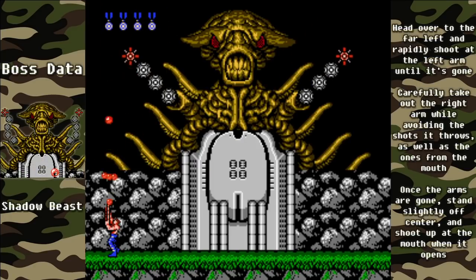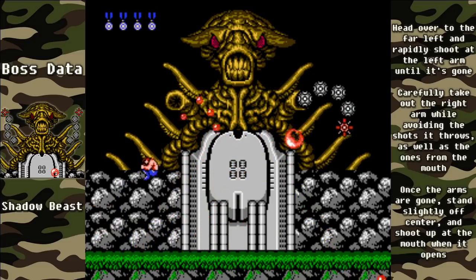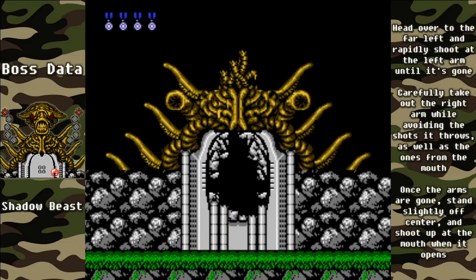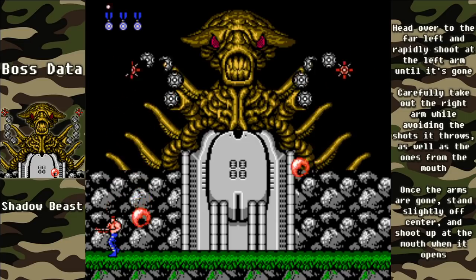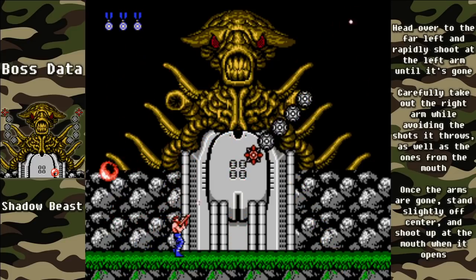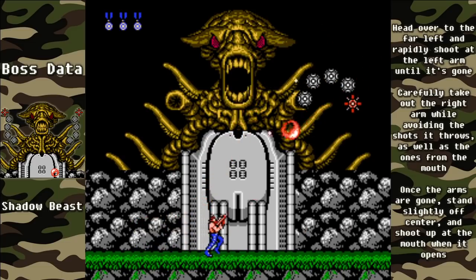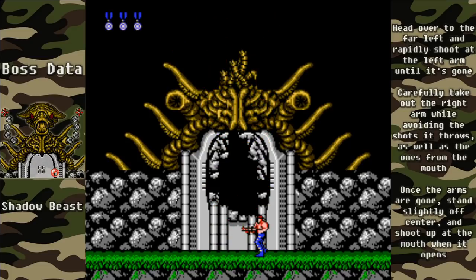Stay on the left side and we'll be fighting the Shadow Beast. Shoot upwards and you should easily take out the left arm, then remove the right arm. Killing both arms is not mandatory but makes it a lot easier to finish off the main part, which is the mouth. Stand off-center, and if you jump up in the air you'll kill it a little faster. With just the regular gun, when you see the arm come out, jump up and start shooting to get extra hits, and it will freeze so you can finish off the left arm. Once the right arm is gone, stay right of center — you'll be able to shoot when the mouth opens and it will not be able to hit you there.